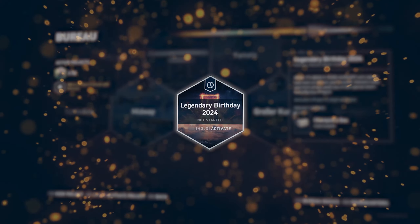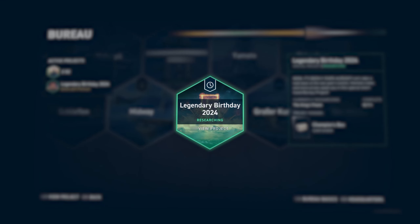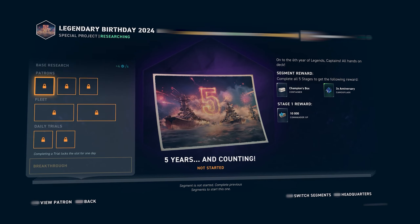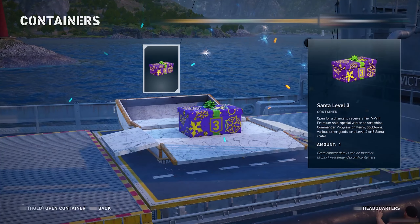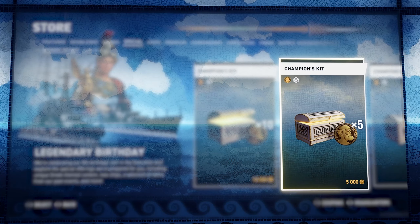On the Bureau page, we've prepared a special treat for you as well. Activate our special birthday Bureau project that's available during this update to walk through all the events of the past year and receive nice keepsakes. As the final reward, you'll get a Champions Box, a special crate that drops another crate from one of our previous year's events. You can find more of these crates as rewards in different parts of the new update as well as directly in the store in bundles with Drachmas.